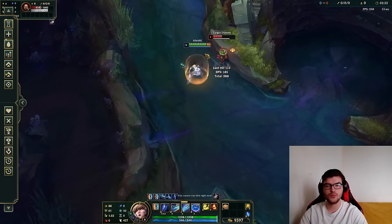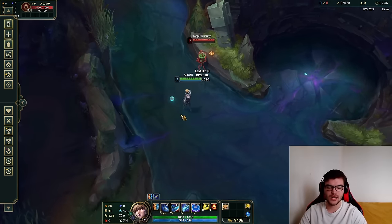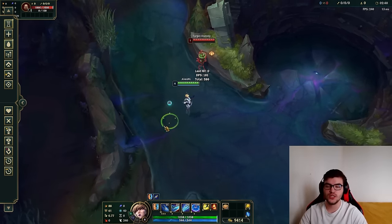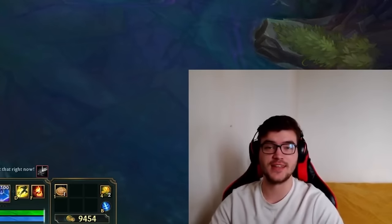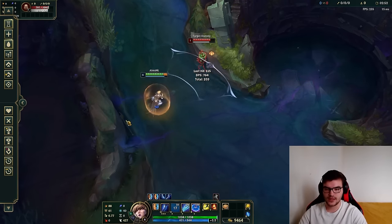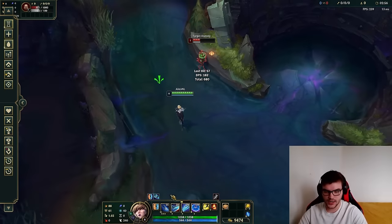You can also cast your W in the air during E and still have the W hit your opponent after the E lands. This is a more intricate timing — one of the beauties of Camille when you see full one-tricks pulling it off. I'm not the best Camille player and my timing can be off, but it's something to practice.